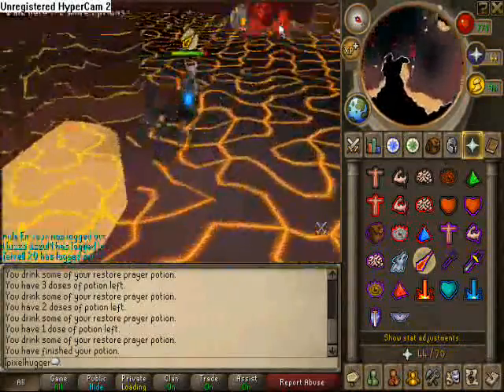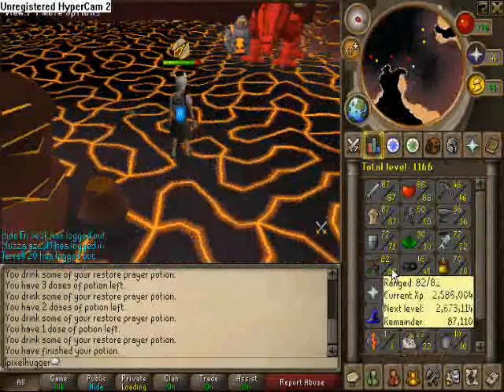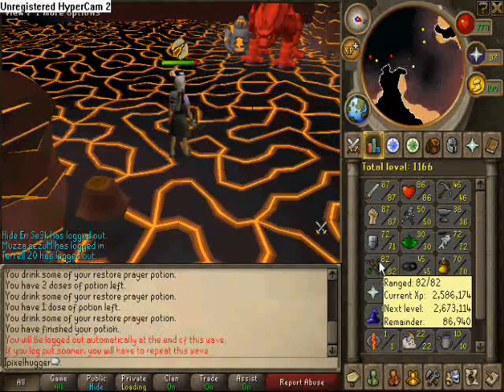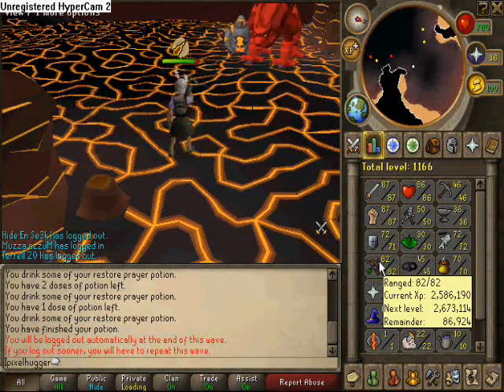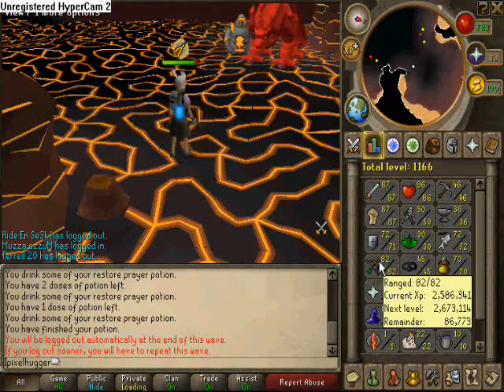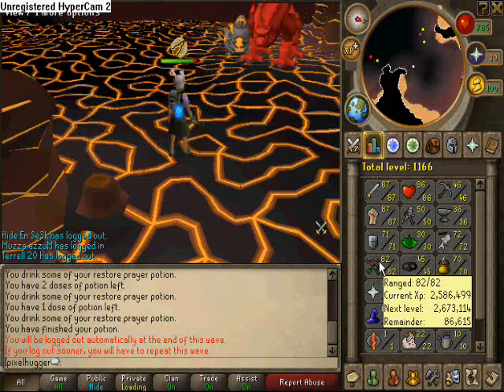So the 180 got stuck, so you can safely range. And I guess I'm logging out again. Yeah, so you just click it once, finish the wave, and it's that simple to log out.